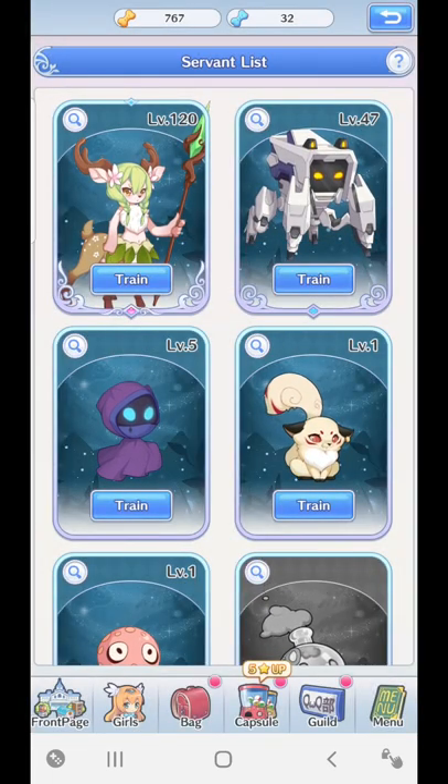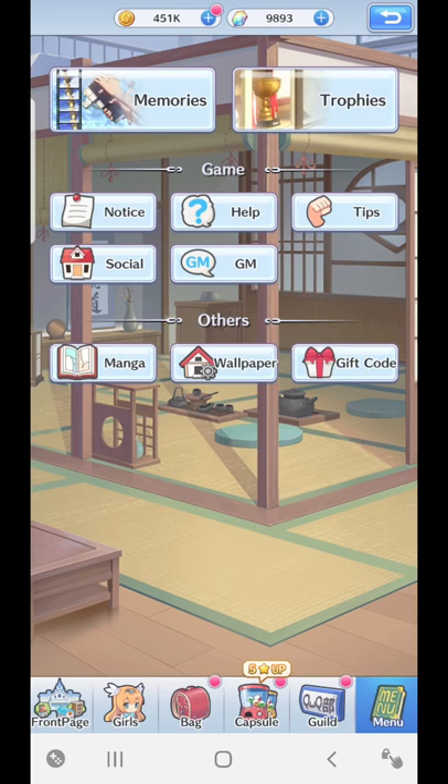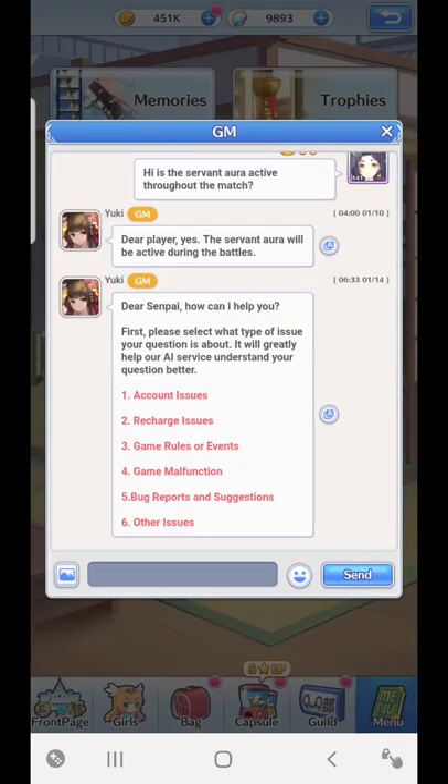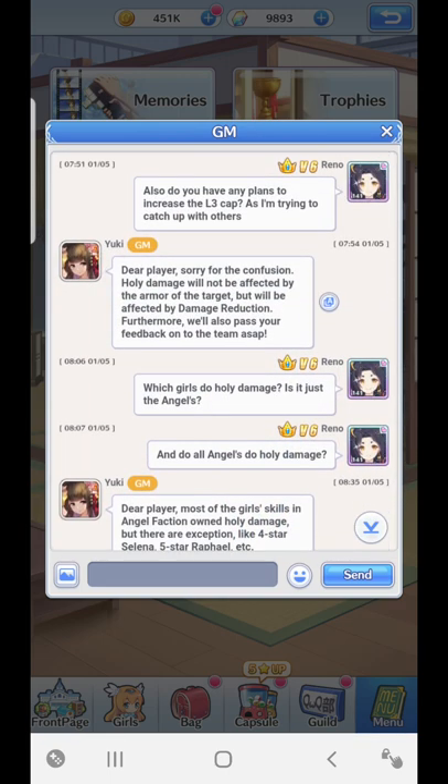I spoke about servants before so I won't go over that in this video. Holy damage is a very interesting calculation and it is completely different in the game — I only discovered this a few days ago, last week even. I just wonder how many people know about this. I had to ask the GM, and even the GM said sorry for the confusion, because they're not making it clear what holy damage actually is. I had to do some research and a guild member mentioned it to me.